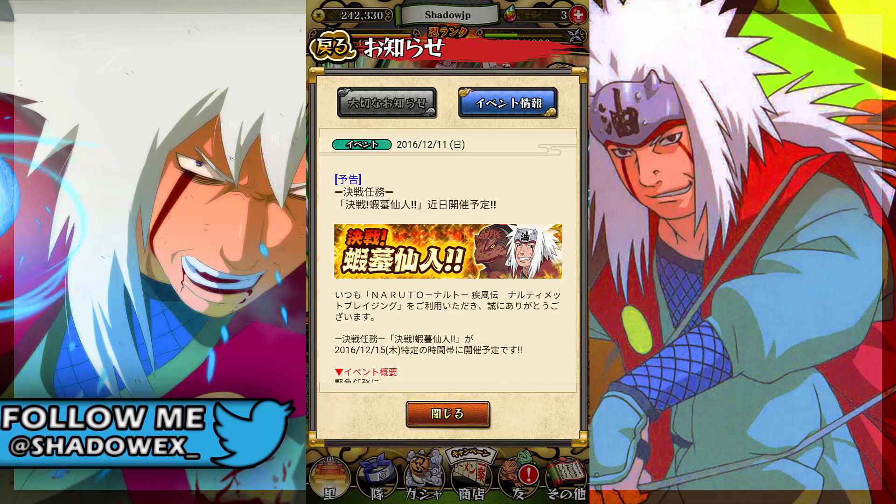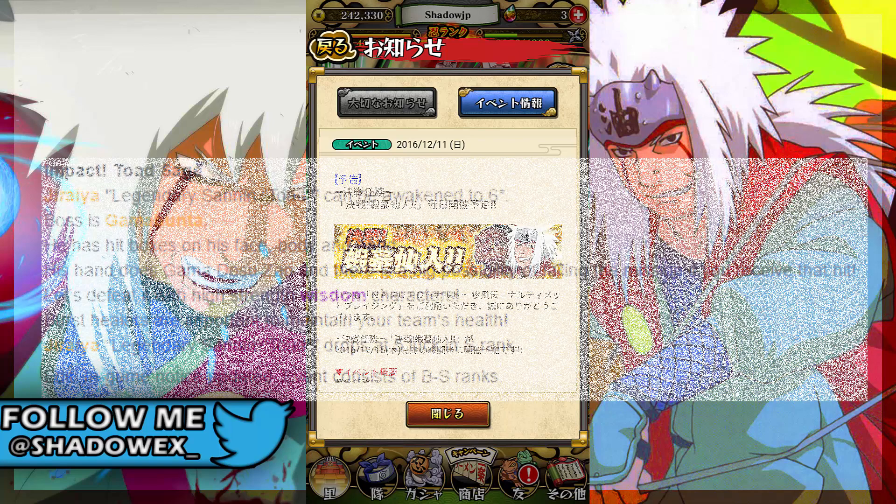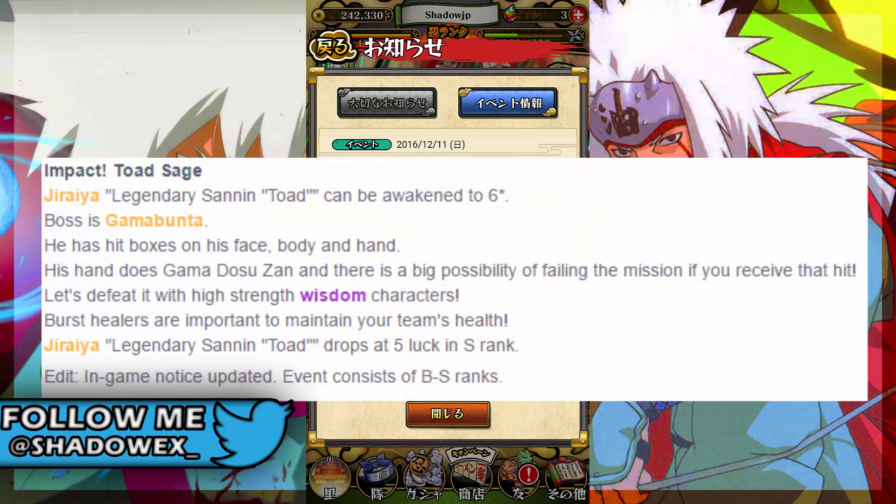I told my stream that if we get more information on the raid I'll let y'all know. So let's get started. Jiraiya the Legendary Sannin Toad can be awakened to six star. The boss is Gamabunta — we kind of figured that out from the banner. He has hitboxes on his face, body, and hand. His hand does Gama Dosu Zan, and there's a big possibility of failing the mission if you receive that hit. Let's defeat it with high-strength wisdom characters — burst healers are important to maintain the team's health.